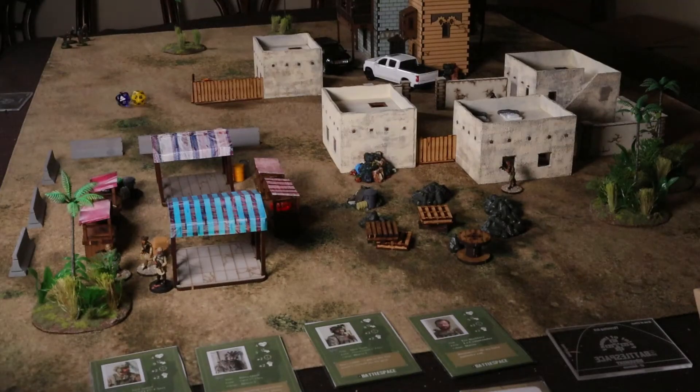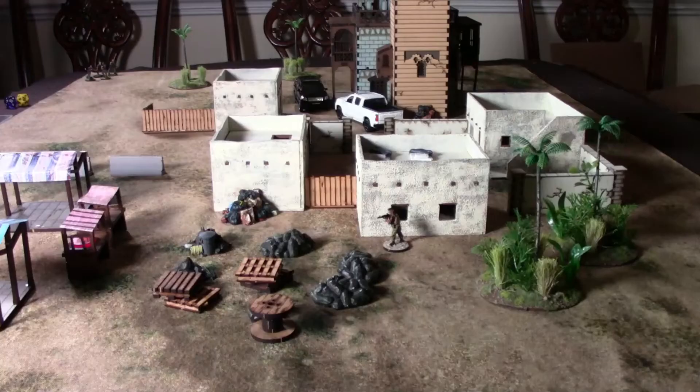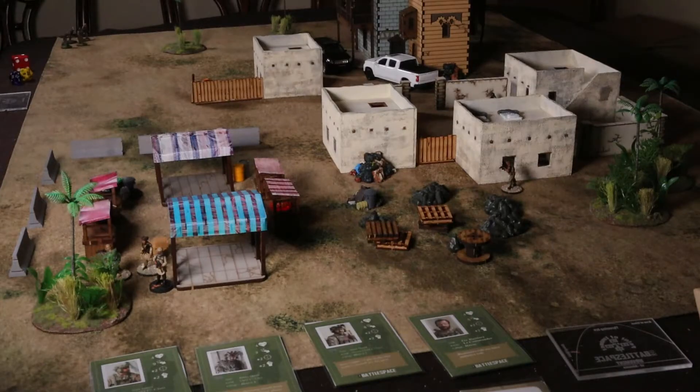We do have to roll a D6 for stealth — an addition to the game that came in the SEAL team package. On a four or higher, we enter the table in stealth mode. We're not in stealth. That's going to be rough; we're coming on from a bad angle, which is part of why I bought smoke grenades, because there's a guy pointed right at us already.